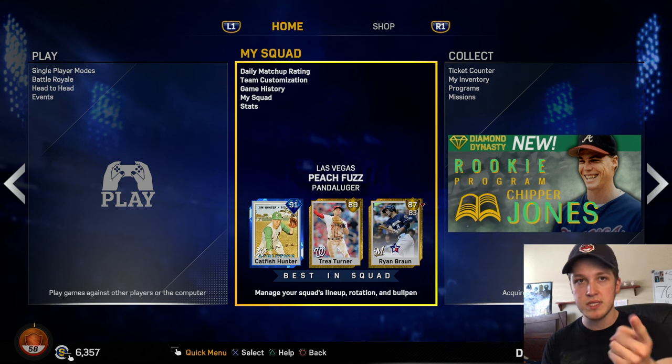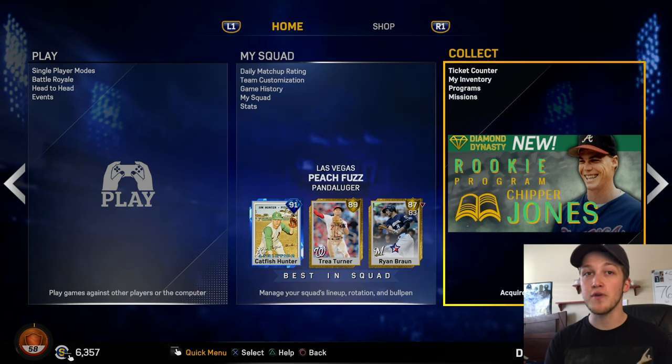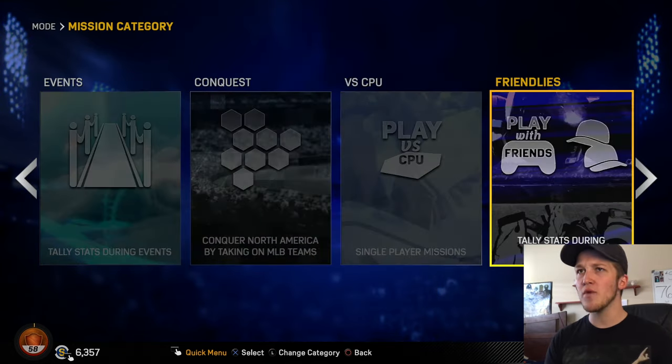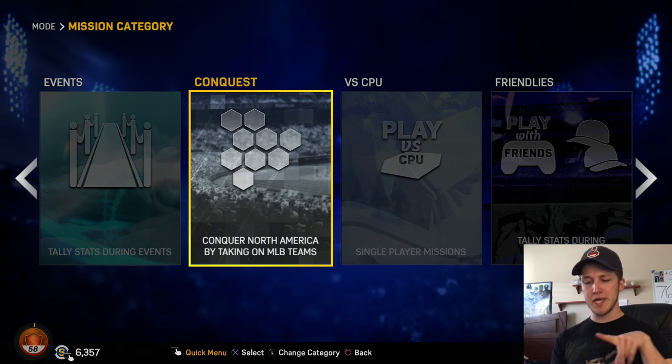But in terms of the missions with CC Sabathia and Jim Catfish Hunter, here's what I did. The first thing you want to do is go to My Squad, then Collect, then Missions. Come all the way over to where it says Conquest, because this is where the missions for CC Sabathia and Catfish Hunter are, and click OK.